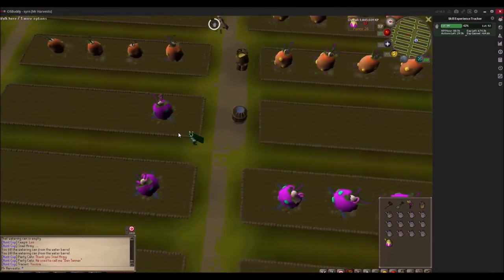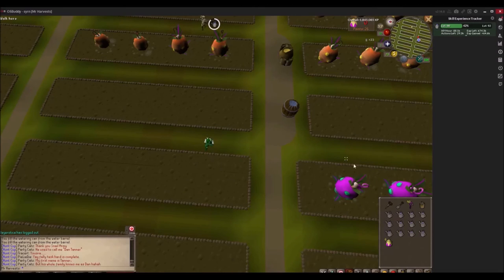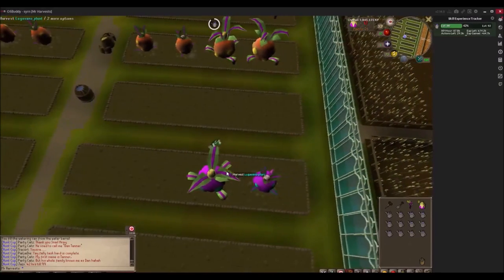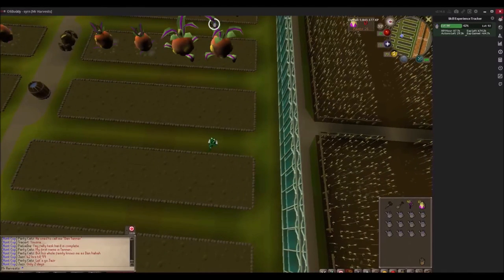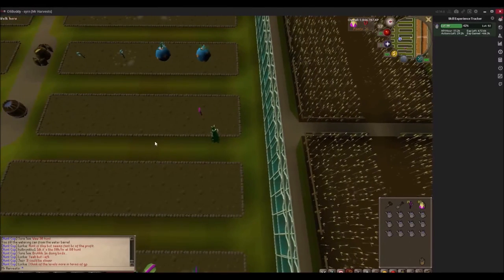As you can see with the fruit I'm picking, I'm getting 23 experience per fruit. The screen's a little blurry — I really need to upgrade my processor and RAM, which I plan on doing. After I get these last two, I'll cut to after most of my stuff has grown. I have 80 and I just got my last 20, so I'm going to do my final run.